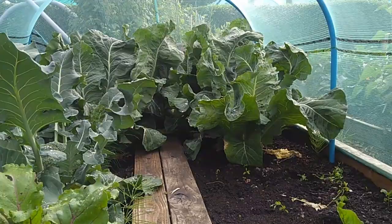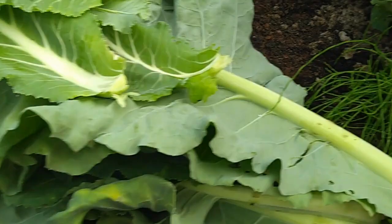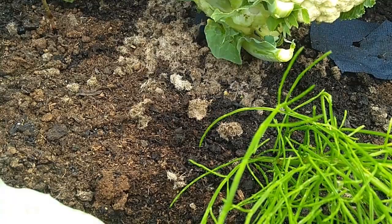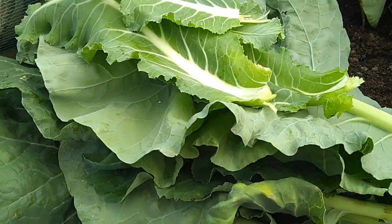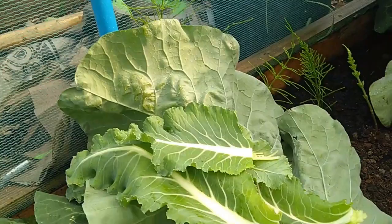If you can remember back a couple of months ago when we were actually planting these brassicas, we had the brassica collars on and the sheep's wool pellets. The sheep's wool pellets are there to try and deter the slugs from getting onto the plants and eating them. As you can see it seems to have worked well - they've been inside here so the birds can't get at them and also the cabbage white butterflies.